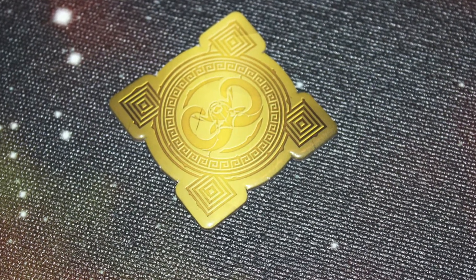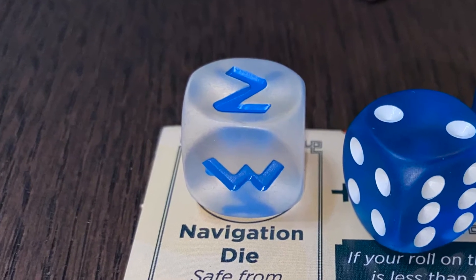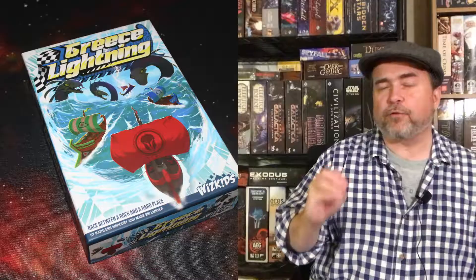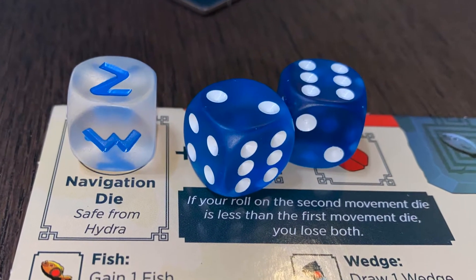Players roll their dice simultaneously. First, you roll your navigation die — that's your guaranteed movement. Then you roll your first movement die and make a decision: do you want to go further and roll the second die? If you roll equal to or higher than your first movement die, you can go the sum total of all your movement dice. But if you roll lower than your first movement die, you bust and don't get any of that movement.